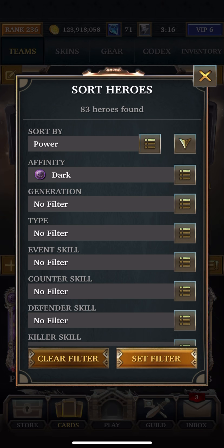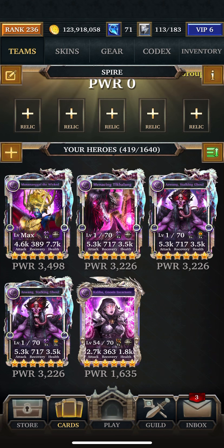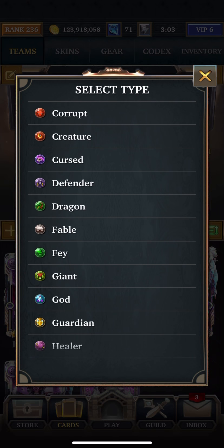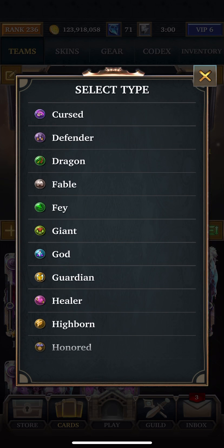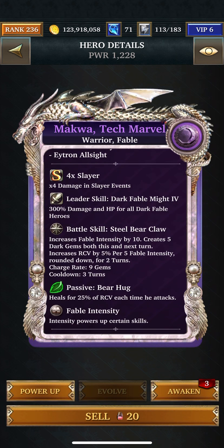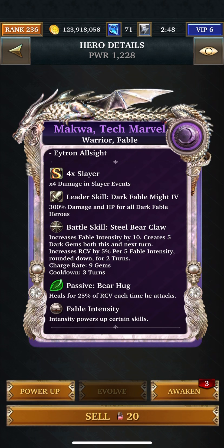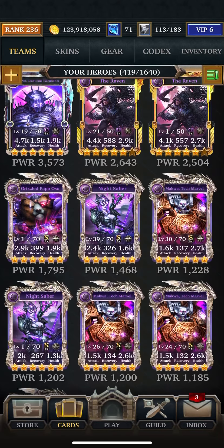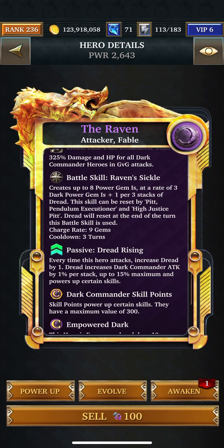We'll start with Corrupt. This is probably what I'm going to use, but let's see what else we've got. Fable — and if I didn't have that Corrupt team I would use all four of these guys. He makes five dark gems both now and the next turn, so you would really not have to do too much. Just set him off once and the next turn he'll do his thing. I would either stick this guy in there — he makes up to eight power gem ones at a rate of three.